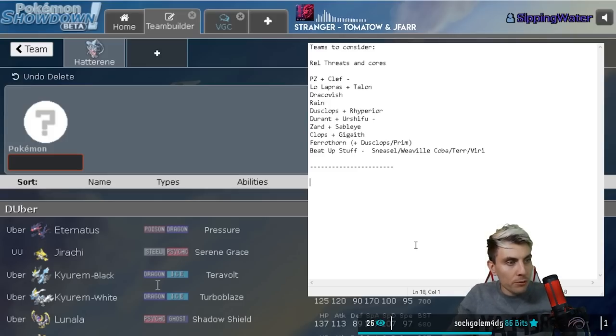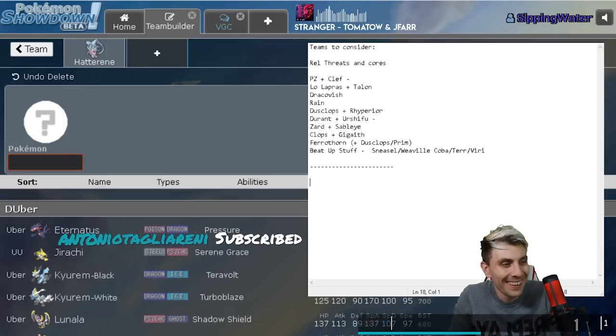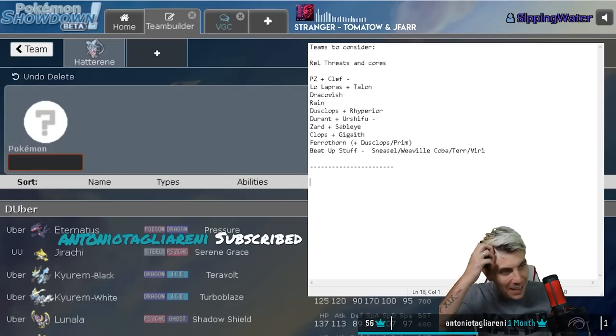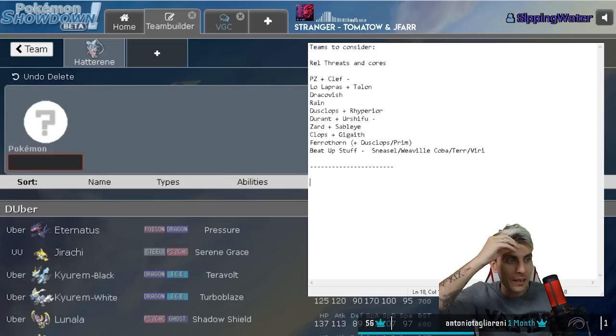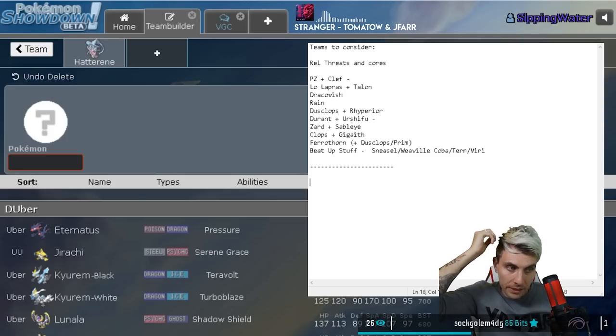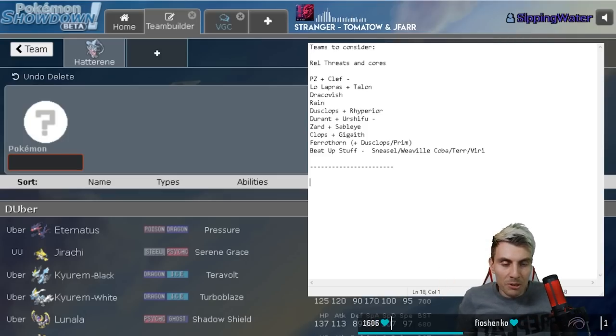Conkeldurr - if you're going Trick Room with Hatterene, I like that a lot. I think Conkeldurr has got a lot of potential in this format. I also prefer Sneasler over Weavile because you're inviting the fake out if you're going Weavile, and it's not really worth it for the extra speed.